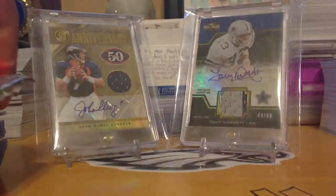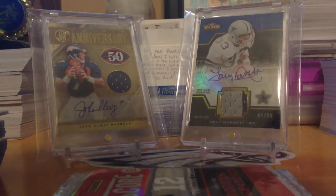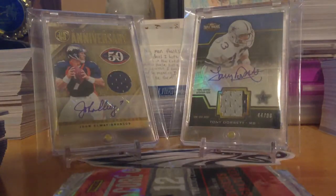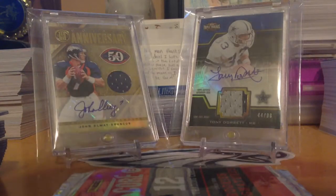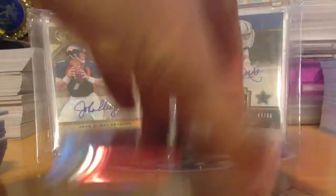Next, two Score packs at a dollar a pack. The first pack had mostly base, plus Haloti Ngata, a Road to the Super Bowl insert, and air mail cards. The rookie I got was Ezekiel Ansah, the fifth pick in the draft — pretty cool.